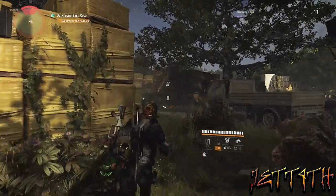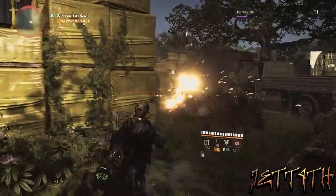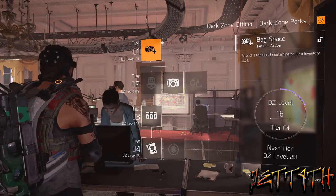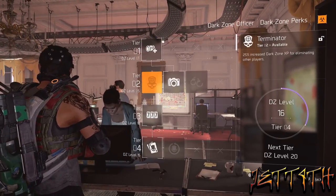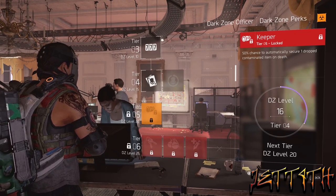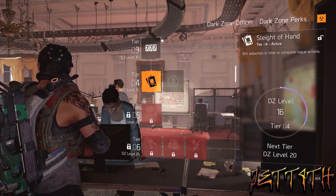Anyways, I just thought I would throw it out there. This is a really quick way to get levels right in the beginning, so that way you can go to the Dark Zone officer in the White House and start unlocking the first few tiers of perks — who doesn't want additional gear space, who doesn't want extra XP, daily rewards, and whatnot before the first time you actually go in there.